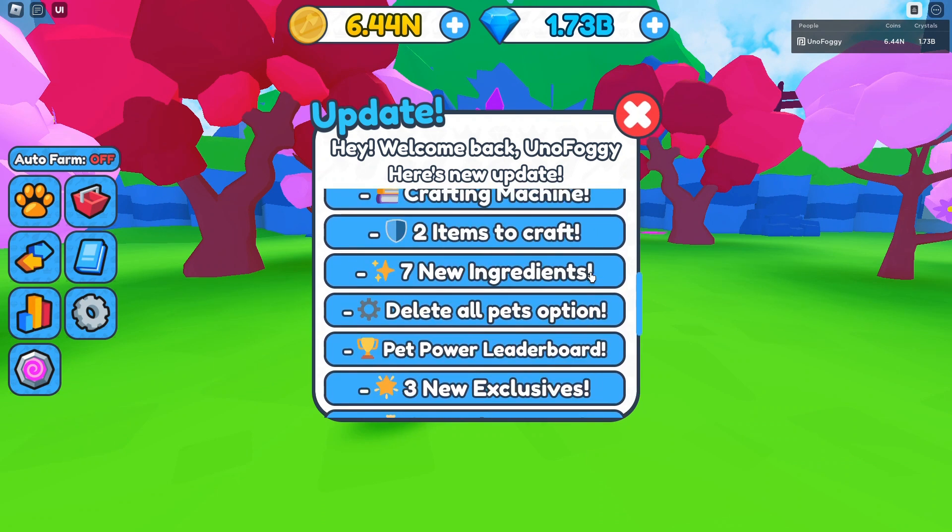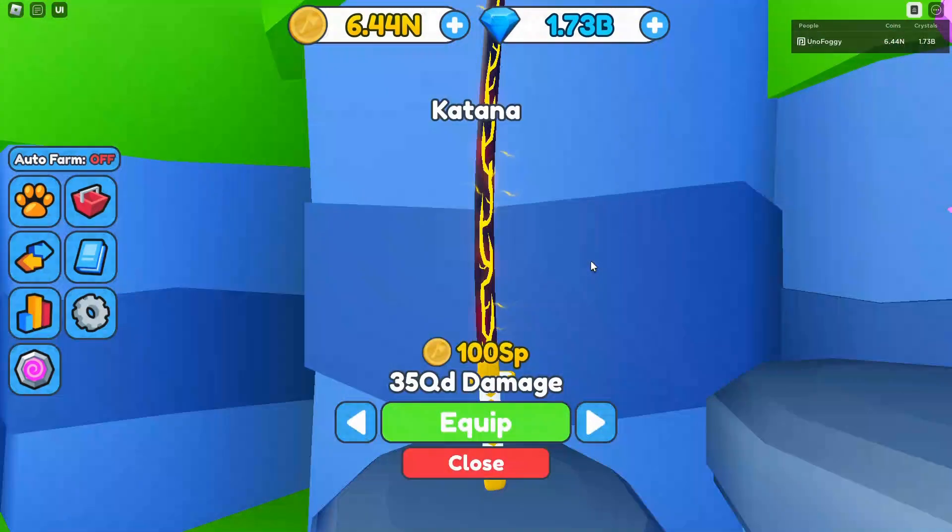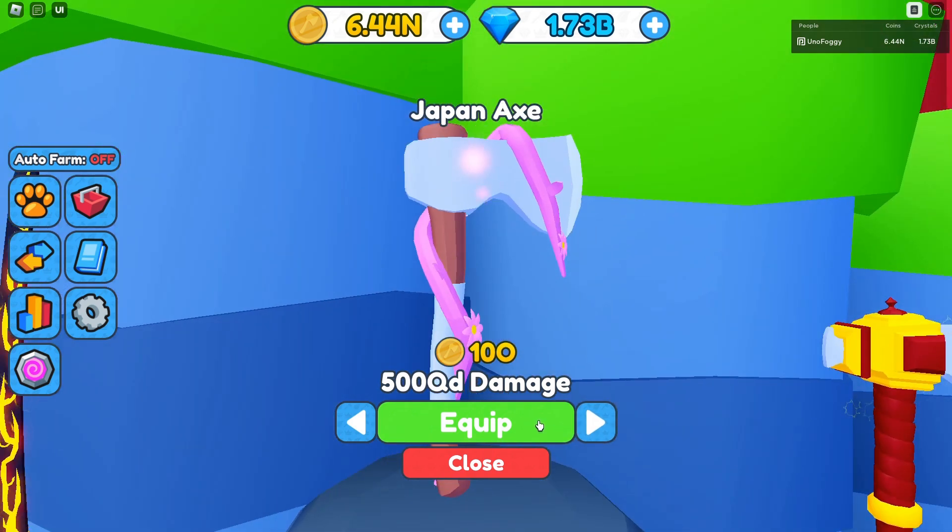So a lot of new stuff indeed. Let's go over the first new area because over here we have the new axes. One of them is actually a really cool one — a lot of people do love the katanas and stuff. It's also very cheap, 100 septillion coins isn't really that much when it comes to this update. I currently have 6.44 nonillion, so this is going to be very easy to get. It does 35 quadrillion damage, which is fairly decent for the start of this update. Then it does get more expensive but way more powerful — at 10 octillion coins you get a 500 quadrillion damage Japan axe, which has... I can't remember the name of this sort of flowery plant thing, so you're going to have to remind me down in the comments. But yeah, it does look very cool indeed.